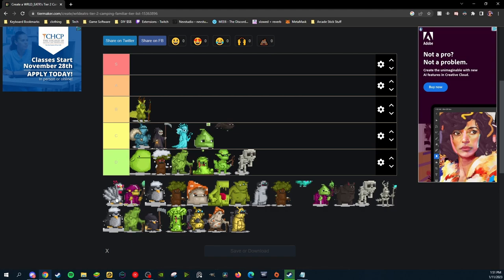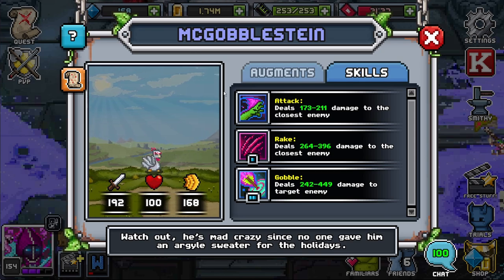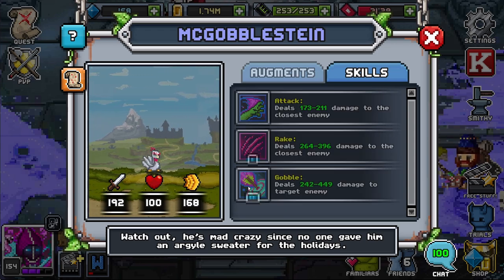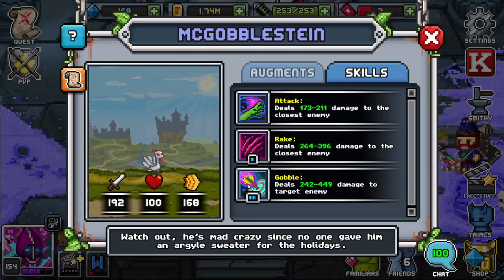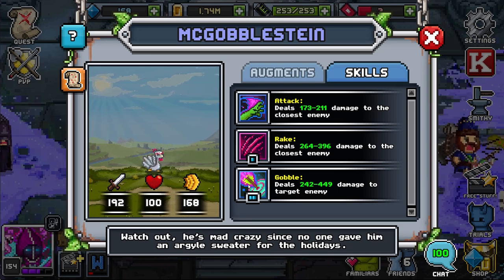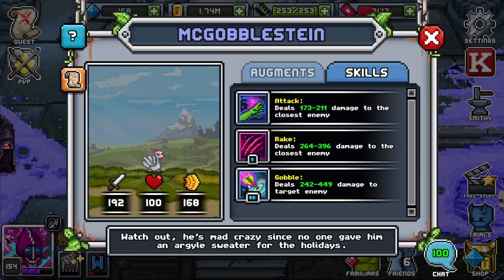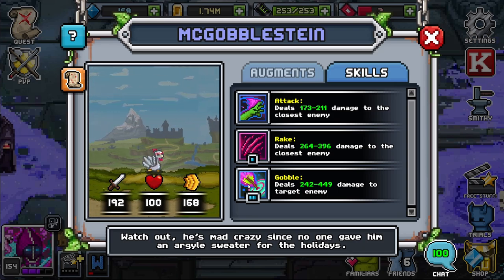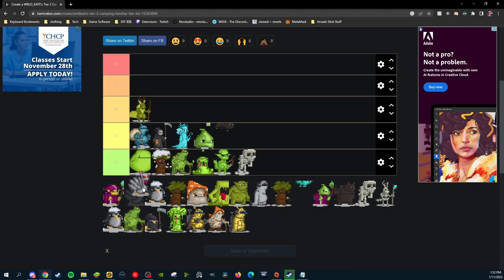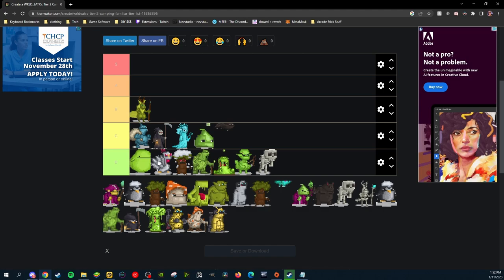Up next we have McGobblestine. They have deals damage to closest enemy, deals damage to closest enemy with a little more damage as 1 SP, and deals damage to target enemy as a 2 SP. This familiar is not bad, however they aren't strong either. I believe they are better than Batty but worse than Bob. They're probably worse than Blubber but better than most in D tier. So McGobblestine is going into a very high D tier area.